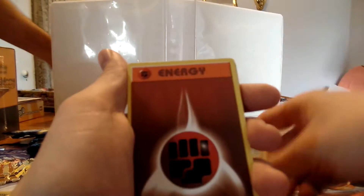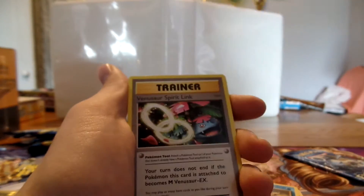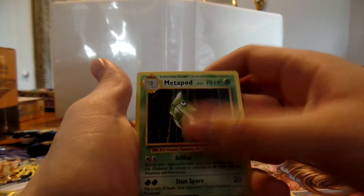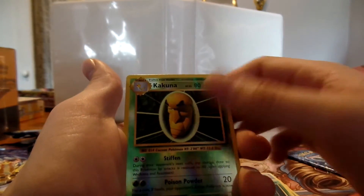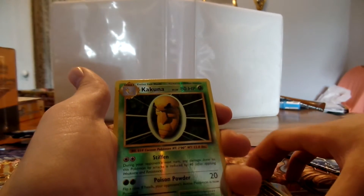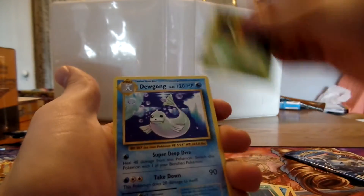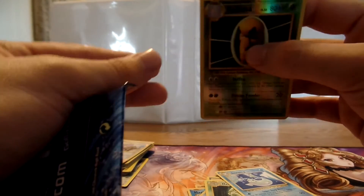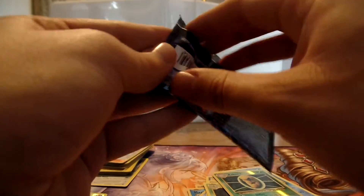Onyx, Magic Couple, Fighting Energy, Staryu, Tango, Venusaur, Spirit Wink, Pro-Syn, Metapod, Kakuna. It's the rivalry. And Dugan. I always seem to pull Dugans. That Kakuna felt super thick, like two cards thick.